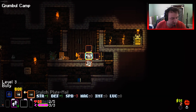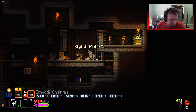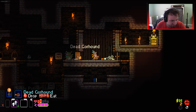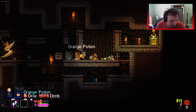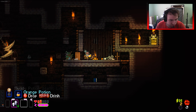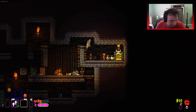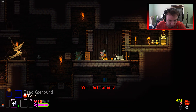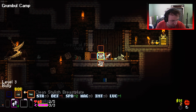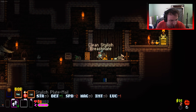Salvage plank - lose three speed. How much speed do we have? A lot of bonus speed actually - screw it, I'll lose three speed for extra strength and defense. I've got the dog, I don't want the dog. Clean stylish breastplate - that's nice! Quickstone shoes, big old axe.